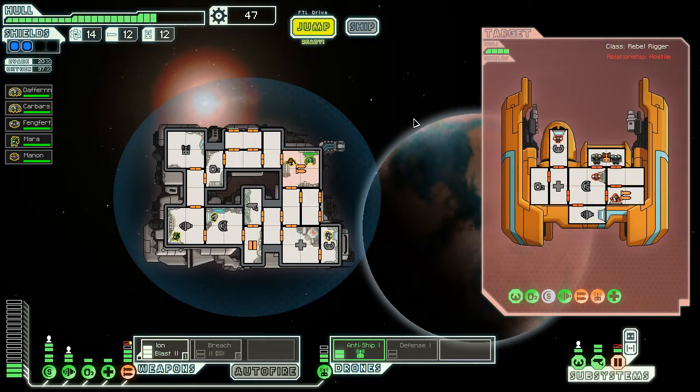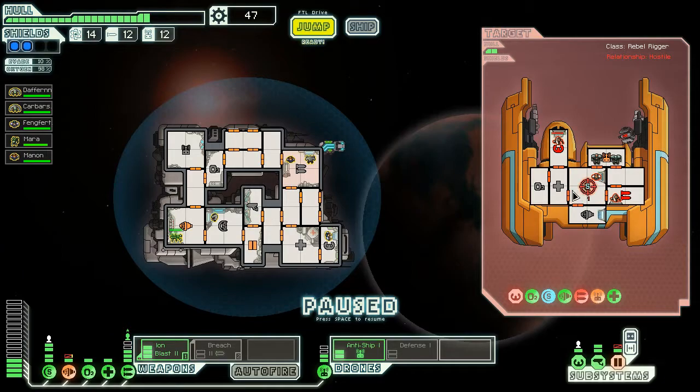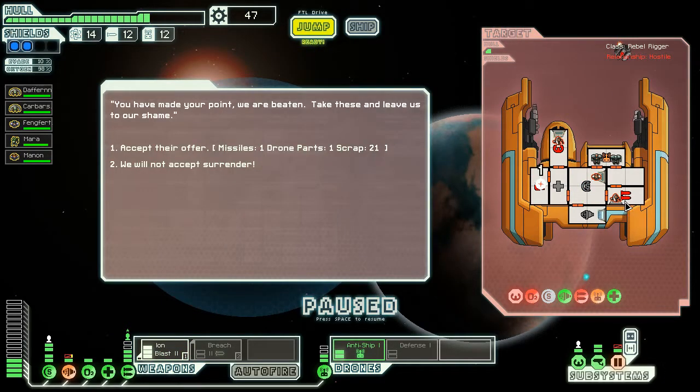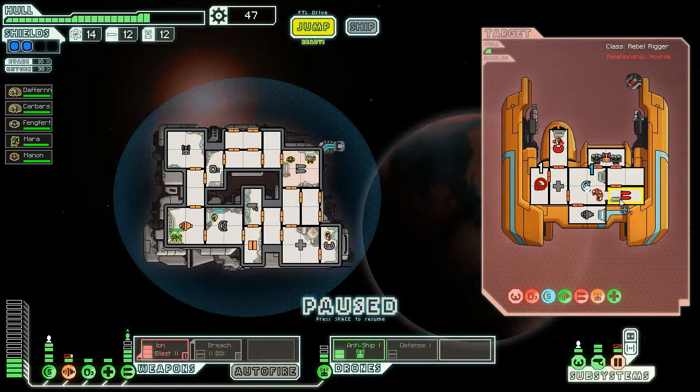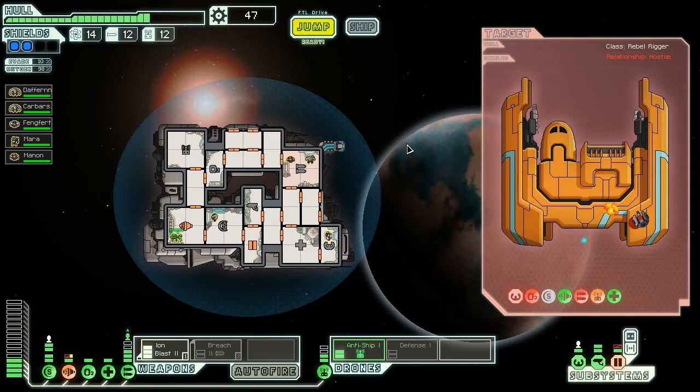Let's iron blast this shield again — we're going to keep this shield down as much as possible. We're taking a bit of hull damage here, but at least we're OK. We've managed to damage their... We got parts of drones and scrap. Well, they're nearly dead, so what's the point?